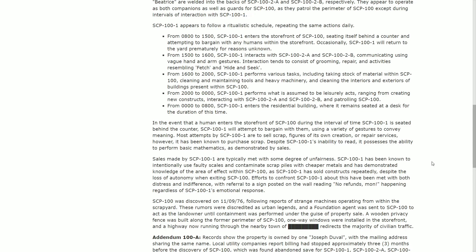Occasionally, SCP-101 returns to the yard prematurely for reasons unknown. From 1500 to 1600 hours, 101 interacts with 102-A and 102-B, communicating using vague hand and arm gestures. Interactions tend to consist of grooming, repairing, and activities resembling fetch and hide-and-seek. From 1600 to 2000 hours, SCP-101 performs various tasks, including taking stock of materials within 100.